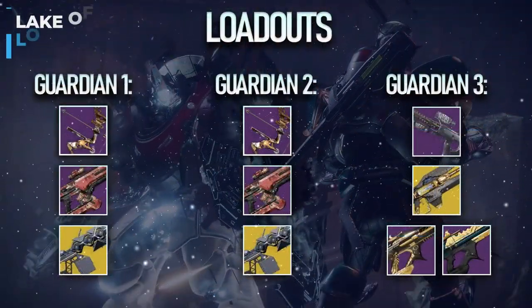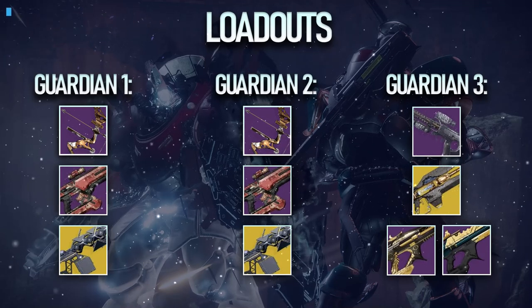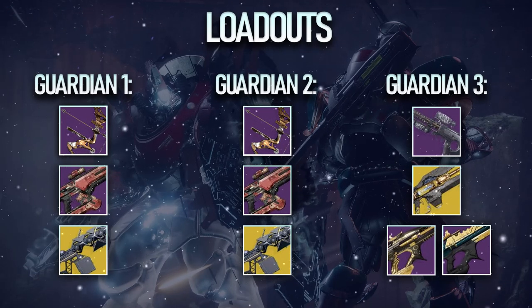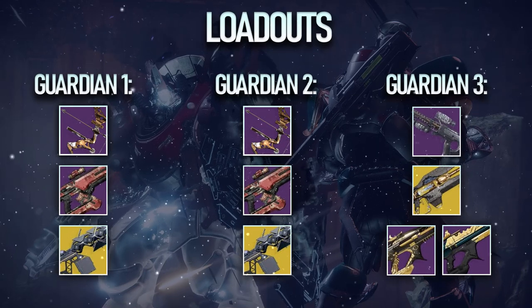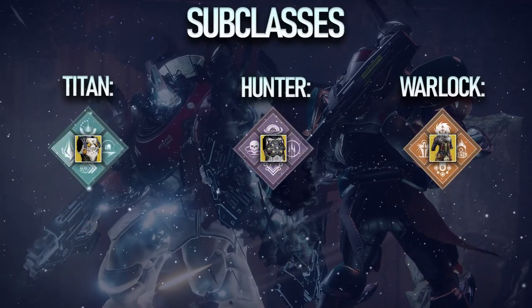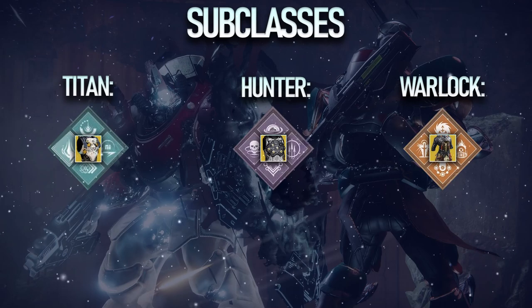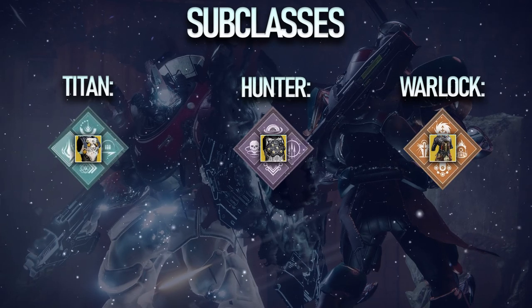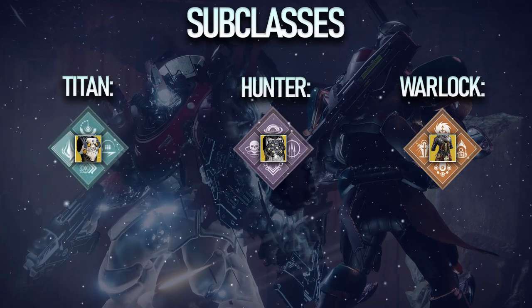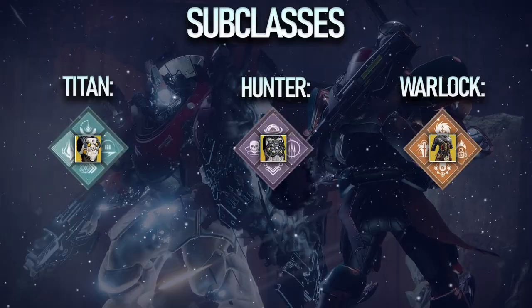For the Lake of Shadows loadout, we are having two of our guardians run a kinetic bow of their choice, an energy fusion rifle of their choice, and Sleeper Simulant. The third guardian is running a scout rifle of their choice, Divinity, and a linear fusion rifle of their choice. For subclasses, Titans want Thundercrash with Cuirass of the Falling Star, Hunters want Bottom Tree Void with Omnioculus, and Warlocks want Well of Radiance with Phoenix Protocol. If you don't have a Warlock, Titans will want to run Bubble instead. For mods, bring Particle Deconstruction and defensive mods of your choice.